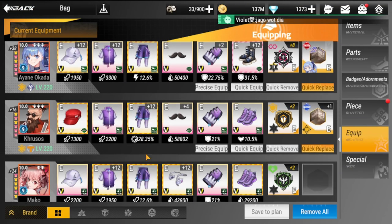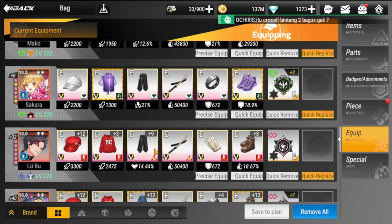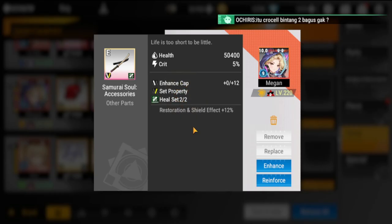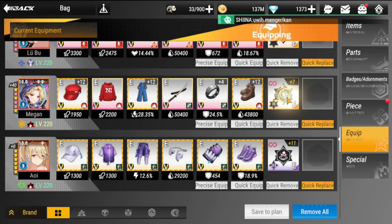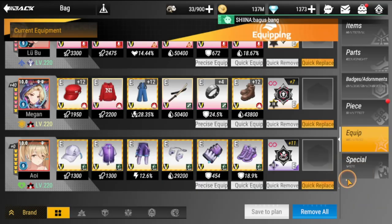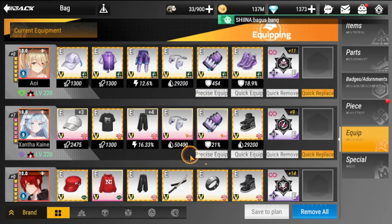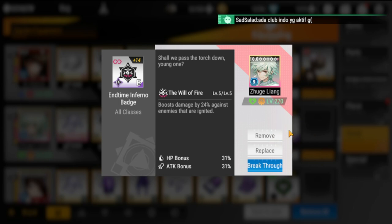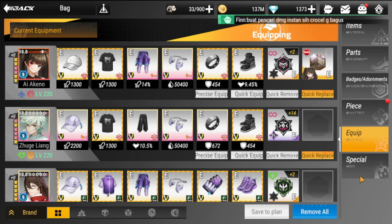For Megan: Ultimate set of course, then a two-piece Heal set, and the Eternal Glory badge for additional survivability. For Zuki Liang: Attack set with a two-piece Crit set, and max out his End Time Turn badge which boosts damage by 24% against enemies that are ignited. I think that covers everyone.